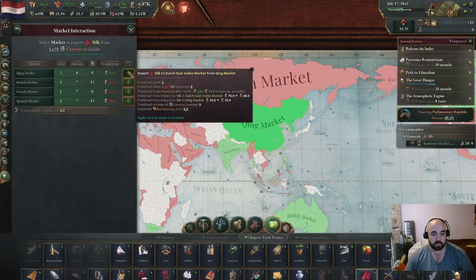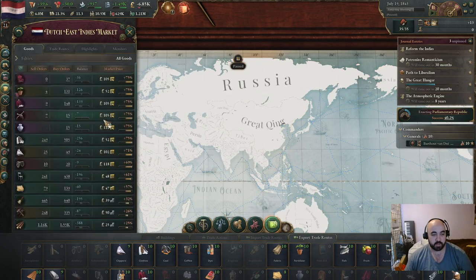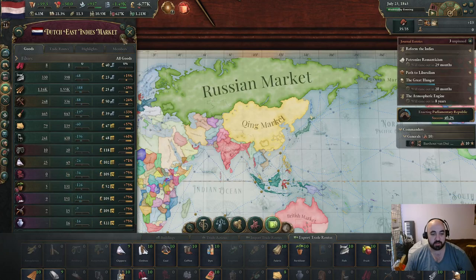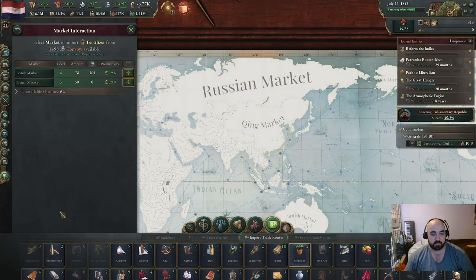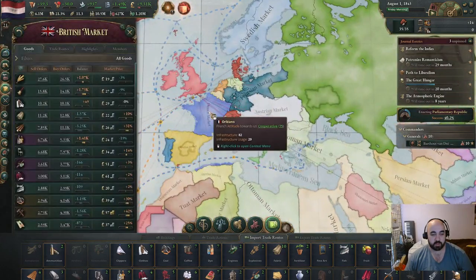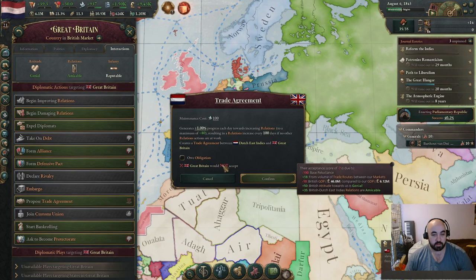We can import this stuff from the Qing market. We have a decent amount of convoys, so let's try and fix some of this. We just don't want to make the goods that are really cheap more profitable, because then we'll build more of them in the auto-queue. We want the auto-queue to be building industrial goods. We do want to get a trade agreement with Great Britain in particular.